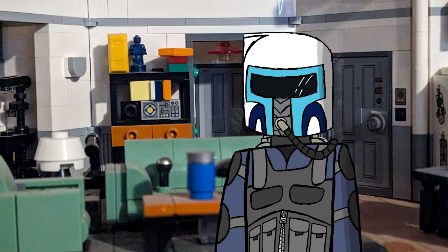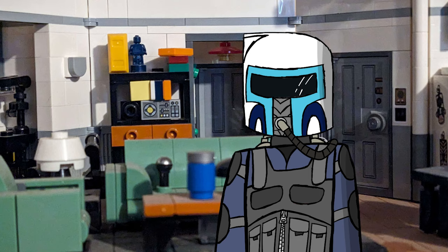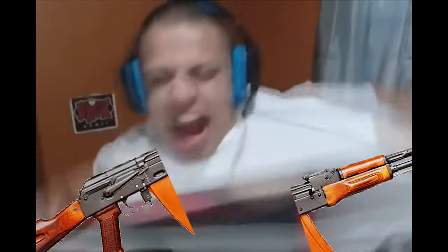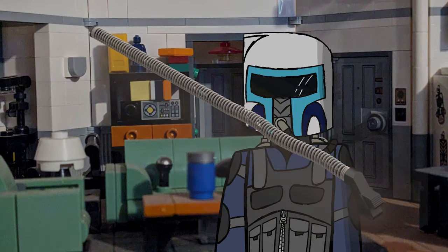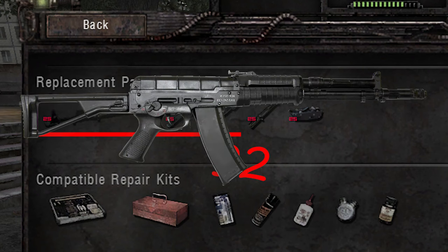Time to indulge in one of the oldest traditions known to gamer kind: save scumming. Load the previous save in which you haven't yet ripped that gun in half, and then try again at the aforementioned ripping in half until you get the piece you want. Continue this little ritual until you have at least four pieces for the gun we're trying to repair.